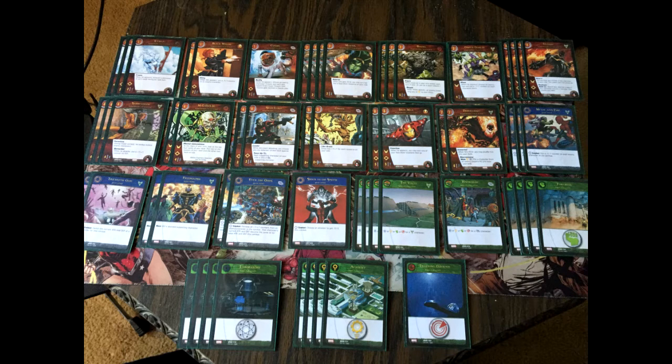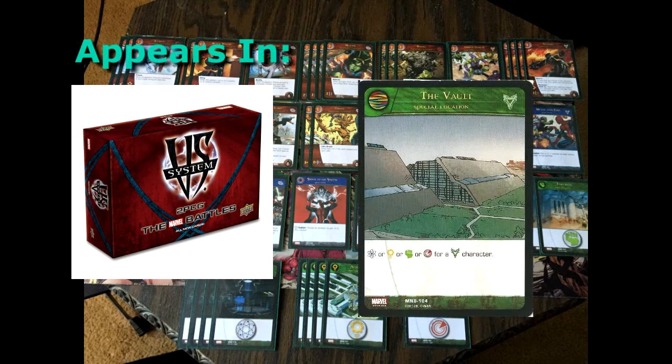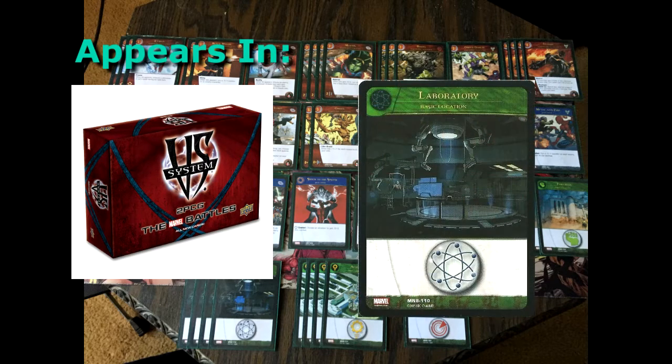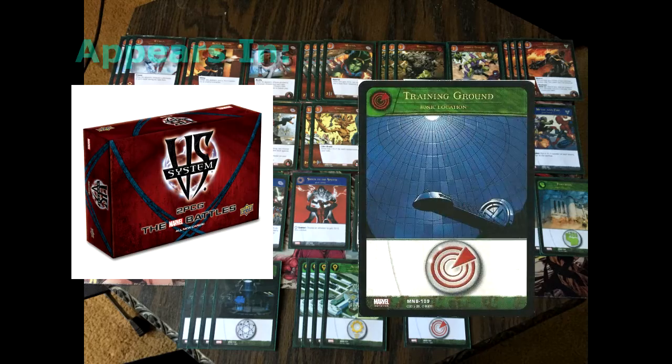Locations are also pretty self-explanatory: four The Vaults, one Nowhere, four Fortress, four Laboratory, four Academy, and one Training Ground.